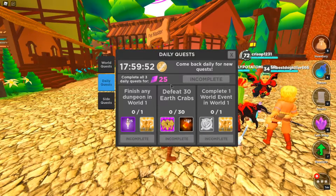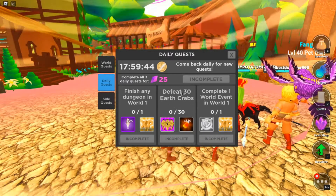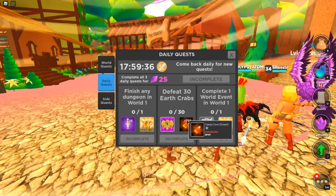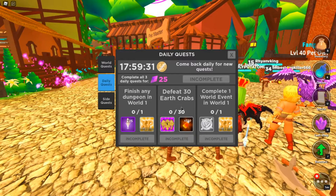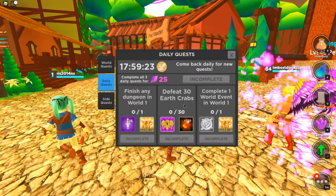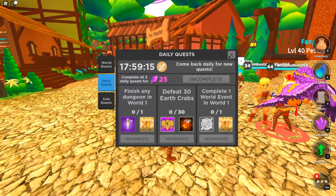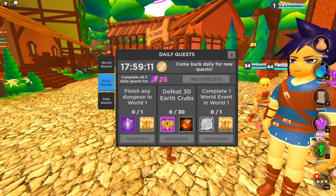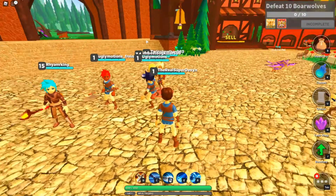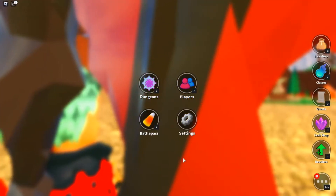There are three kinds of quests you're going to look for. The middle-tier quest gives you 350 candy corn when completed — candy corn is the battle pass XP. The three quests you want are: first, defeat boar wolves (not elite boar wolves, just regular ones); second, defeat cobras; and third, complete any dungeon in World One. For example, 'defeat 30 earth crabs' is one you cannot do as a level one character since you don't have access to that area.